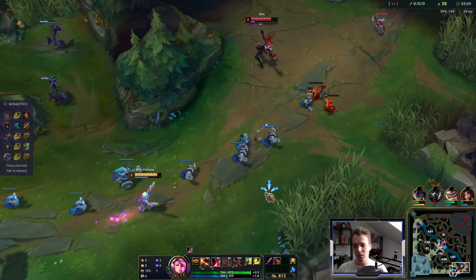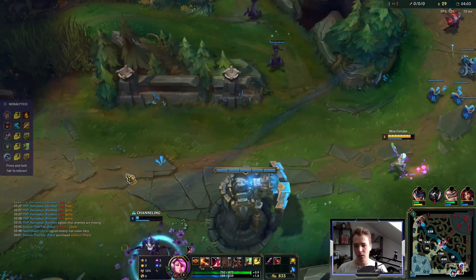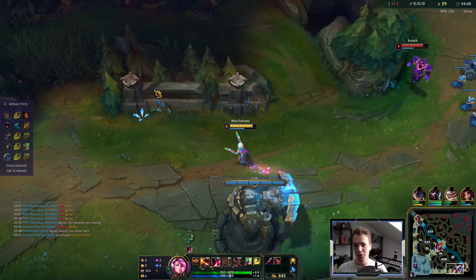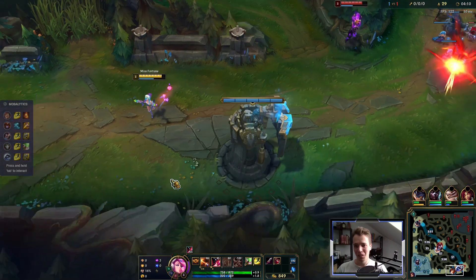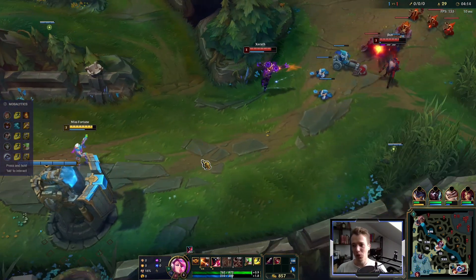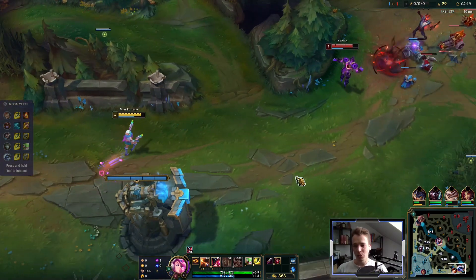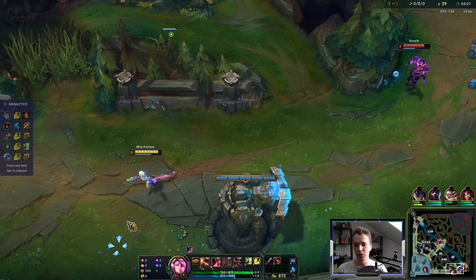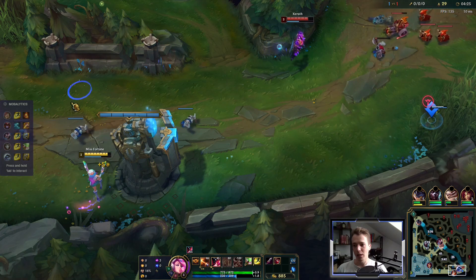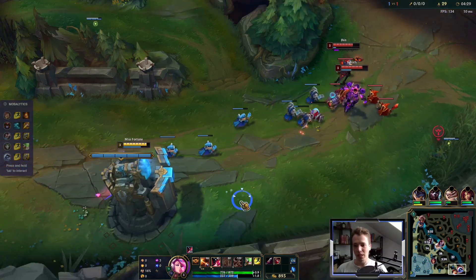Zyra took so much damage she might need my heal here. Please don't die buddy — she needs to recall, there's no way around it. I'm feeling unsafe. Now I'm feeling a little safer because I can see Shyvana on the map, so no one can sneak behind me. I just wait for the wave to come into tower — there's no reason to walk up. I might miss a couple CS here and there, but that's better than taking damage 1v2.